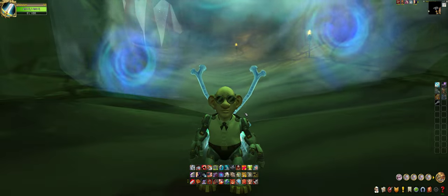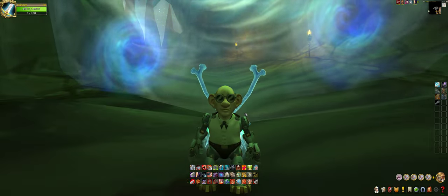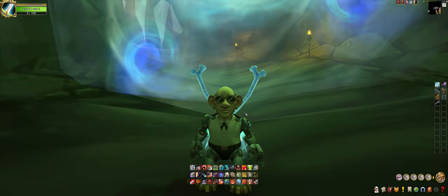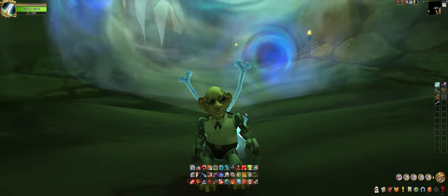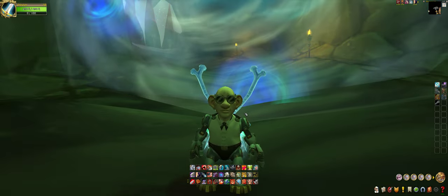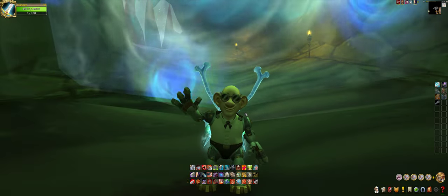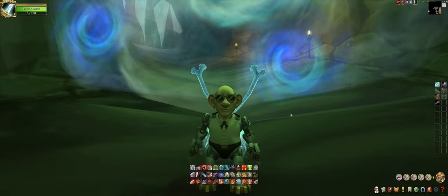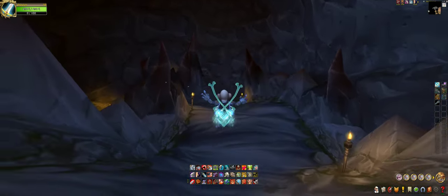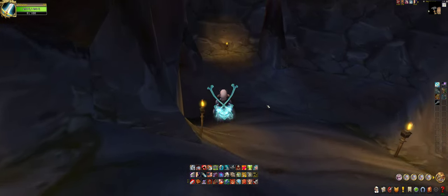What's up guys, today I'm doing the instance Onyxia's Lair. The reason I'm here is because I want to get the mount called the Onyxia Drake, which is a rare mount that drops from Onyxia with a one percent chance to drop. Without further ado, let's get started — time to get this party started!